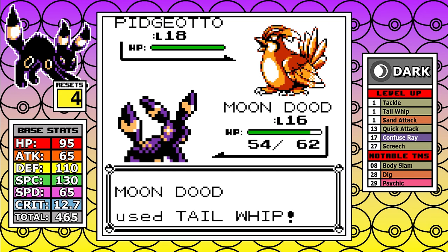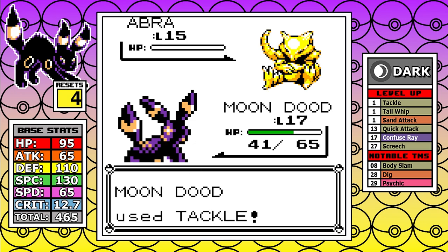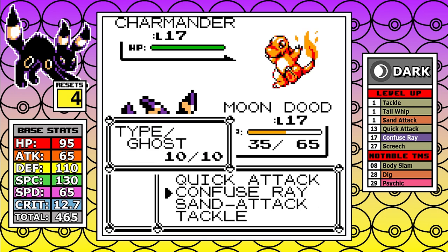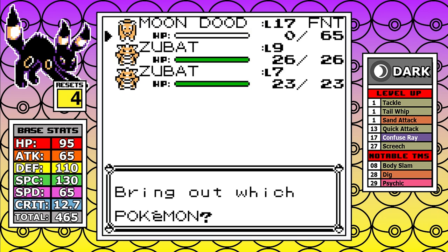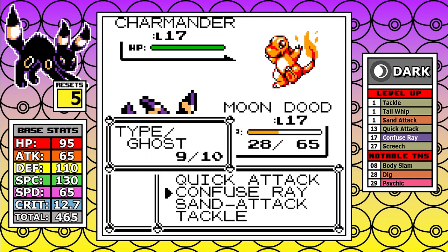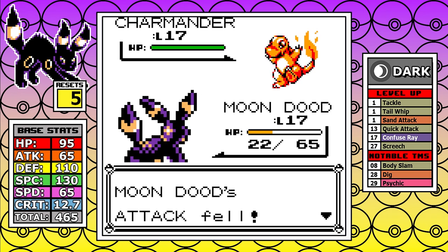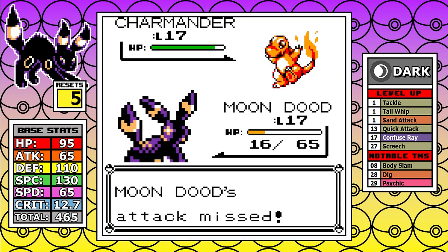Our own Sand Attack helps us avoid Pidgeotto's Sand Attack, and the next two Pokemon aren't too bad. But focusing on Charmander — I get hit immediately with a Dragon Rage and have to reset again. I can't stress enough how oppressive this move is early in the game; it's just waiting at the end of the battle. On the next attempt I have a Sand Attack on me from earlier, I'm missing left and right, my attack gets lowered, and eventually Dragon Rage sends me to another reset.